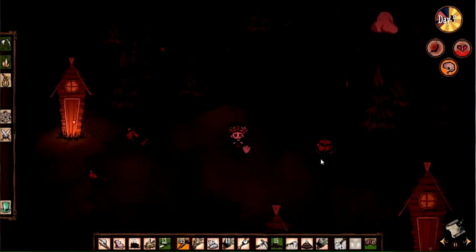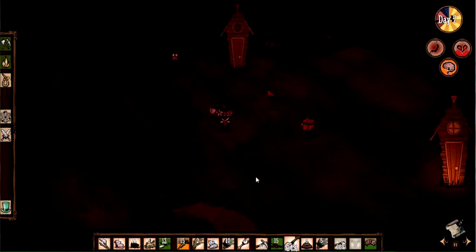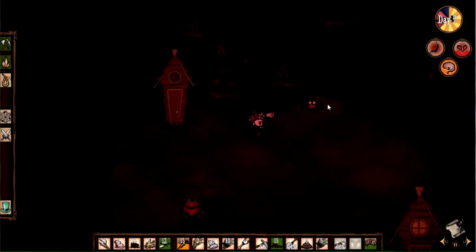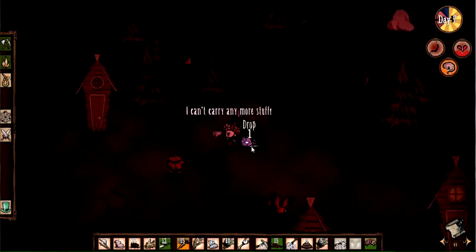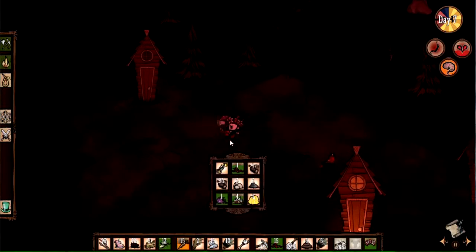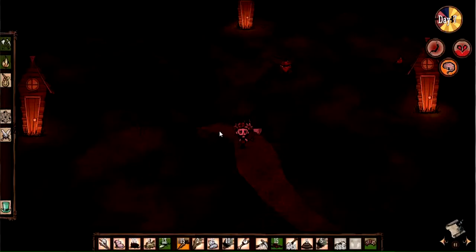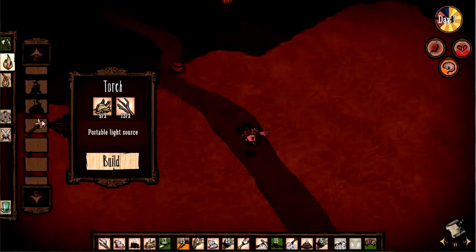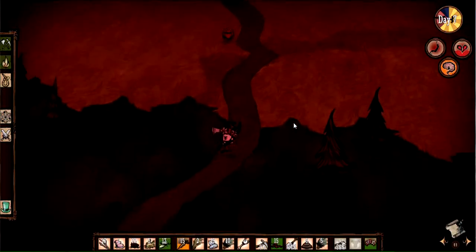We have lots of berries and berry bushes as well. There's another spider — might as well get him while we can. You see, he can't fight back. Monster meat — Chester can have that. Now it's time to get home before night comes. I'm going to run along this road, but I think I have enough for a torch if I need it. That's not ideal, but it can suffice in a tight space.